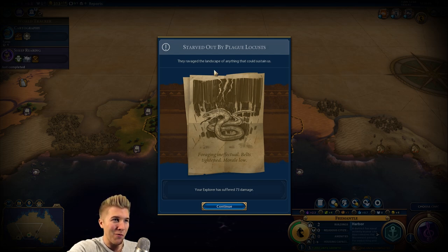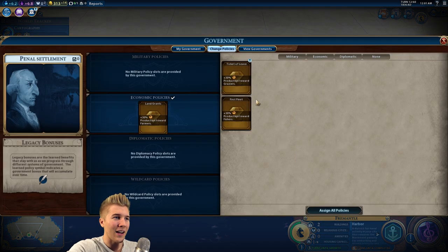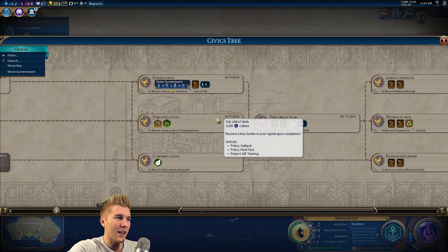Starved out by plague locusts — they ravaged the landscape of anything that could sustain us. Your explorer has suffered 73 damage — whoa, that is a lot. Let's stay with farmers for a little bit longer. I'm not even building any of this stuff right now, so it's tough to say.